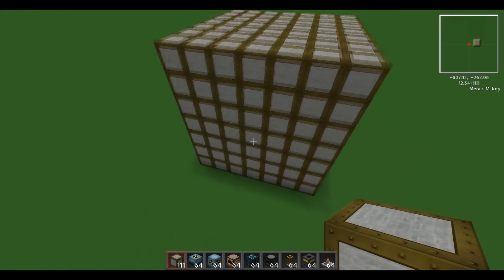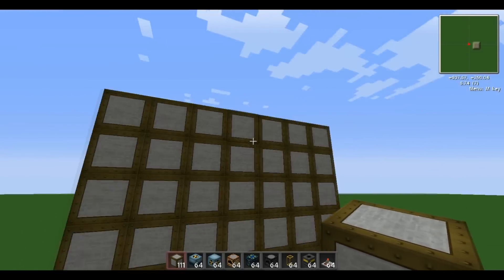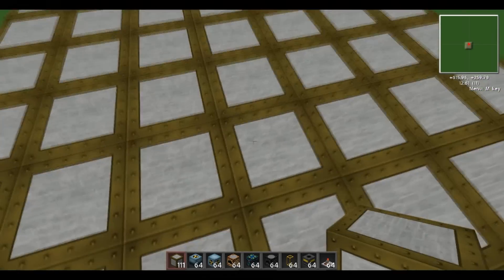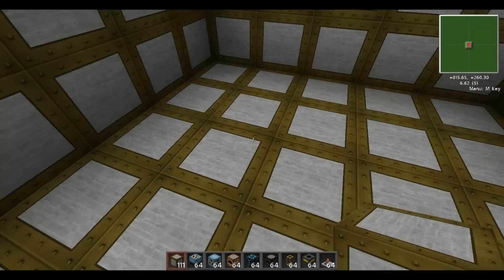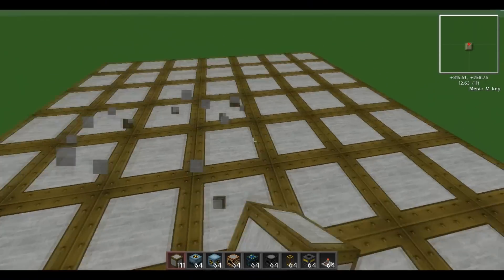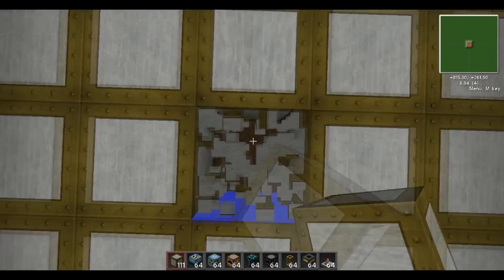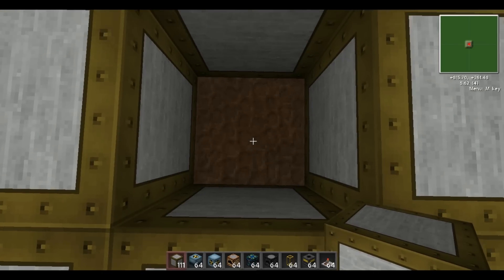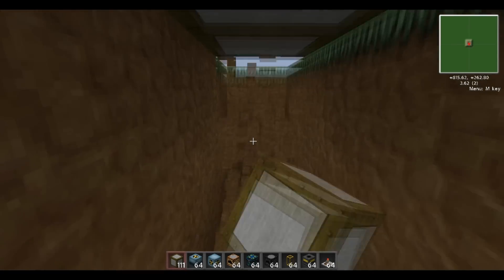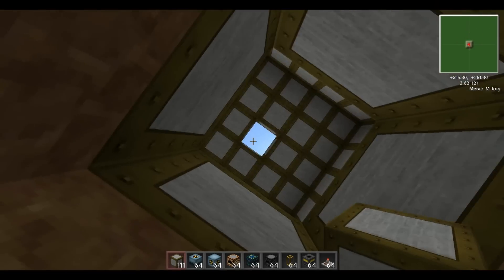I've finished the cube now and as you can see it's 7x7, got a roof, and inside it is completely hollow. What you want to do is find the centre, go straight down, knock the bottom one out, then knock two blocks underneath it, and then dig your hole out — this is where your wire is going to be fed.